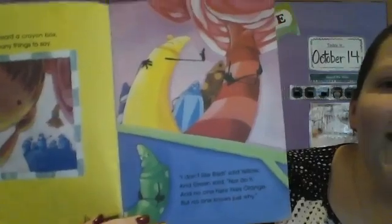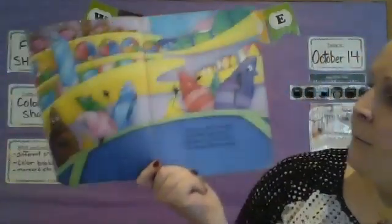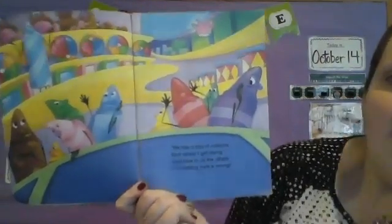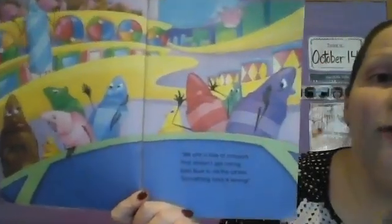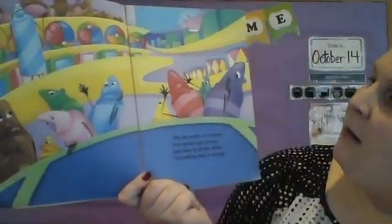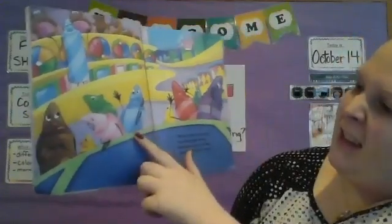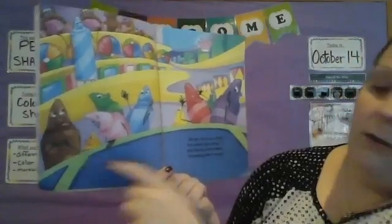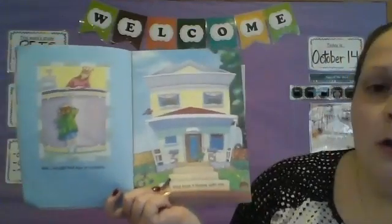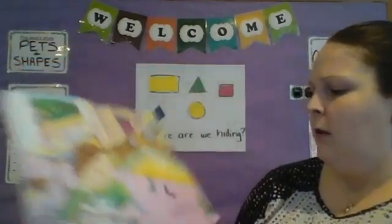I feel like they kind of look angry — they were using a lot of exclamation points, which means they're yelling. Angry, annoyed maybe, especially the crossed arms. When I cross my arms I'm usually angry. 'We are a box of crayons that doesn't get along, said blue to all the others — something here is wrong.' I always expected all my crayons got along because they were all in the same box, but apparently some crayons don't. Look at all their faces!